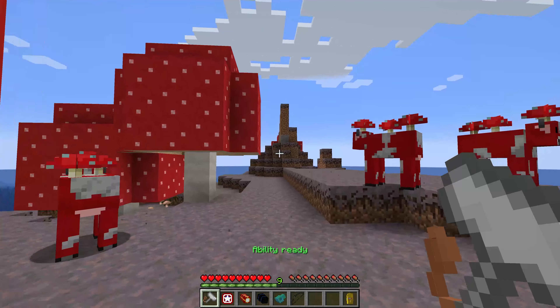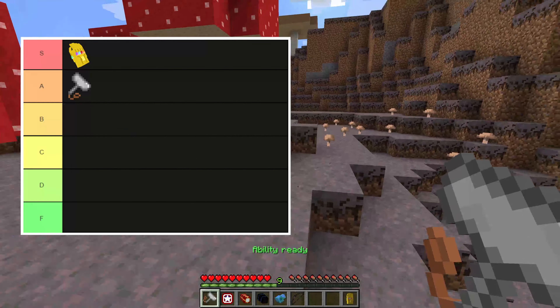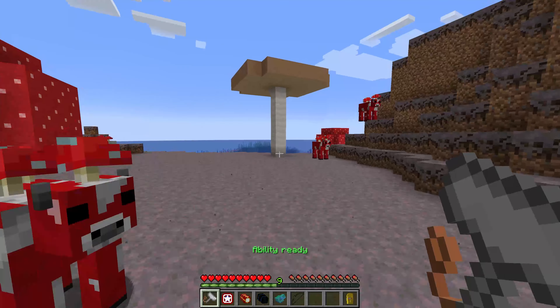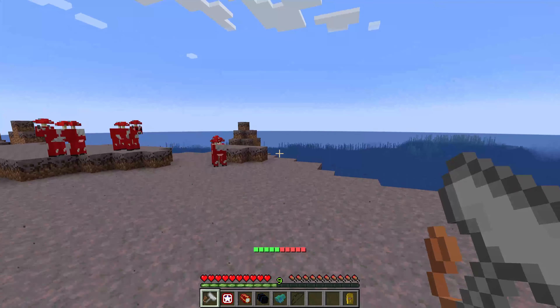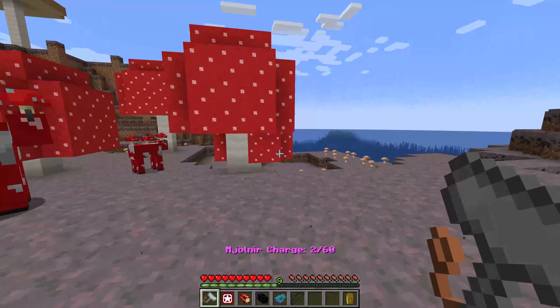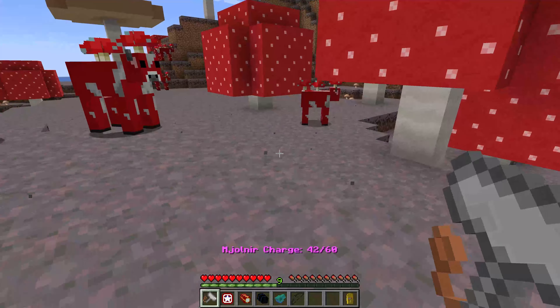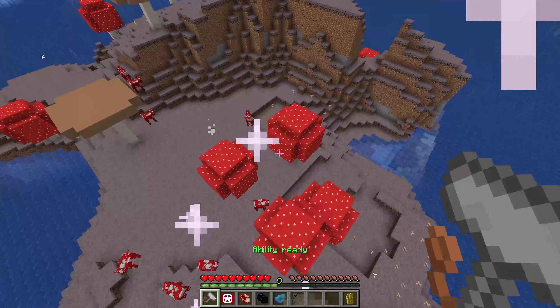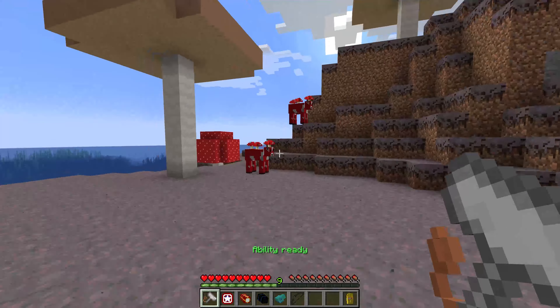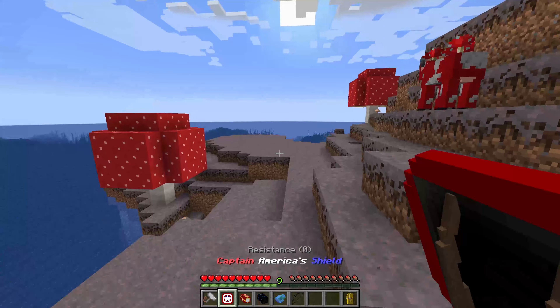Starting off with Mjolnir — I'm going to say this is A tier, just below S. It's super good because right-click has about a three-second cooldown and deals a decent amount of damage to almost all mobs. It also has a sneak ability that lets you fly to places and land, dealing lightning to nearby evil mobs.